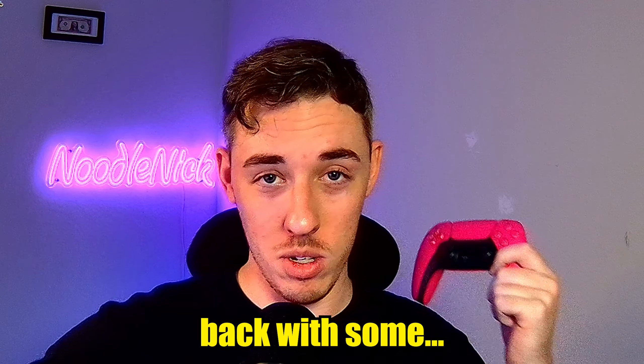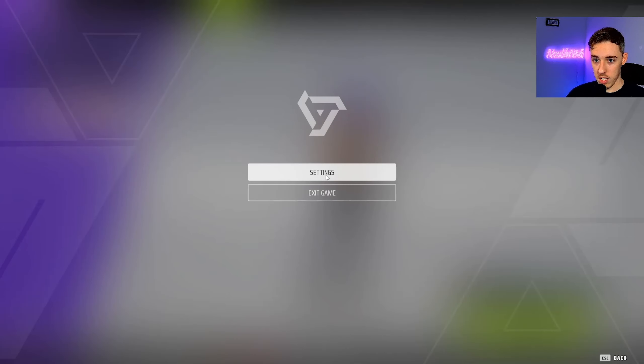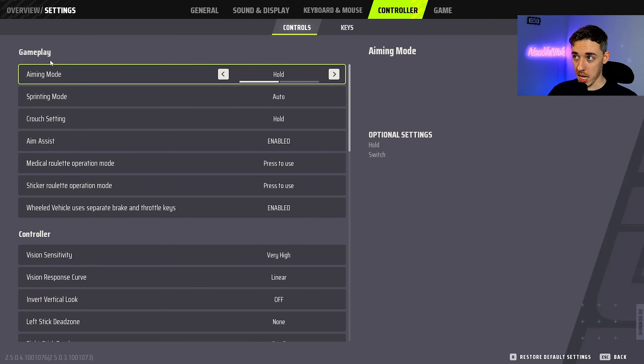It's your boy Noodle Nick back with some controller settings. Go right here, then Settings, hit Controller. You're going to see Aiming Mode — you want to put this on Hold. If you have it on Switch, you tap L2 and it stays scoped in even when you let go. If you have it on Hold, you hold it down and when you let go, the ADS is cancelled.